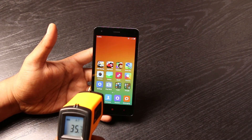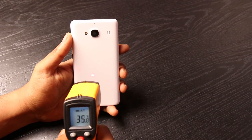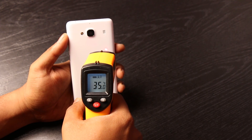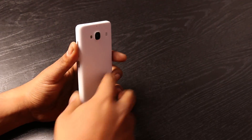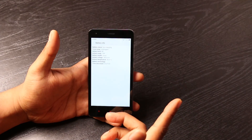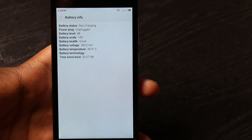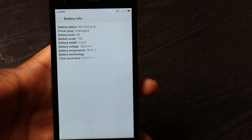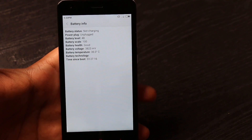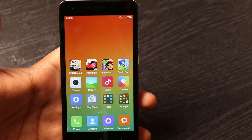We have a temperature gun with us — we'll take the initial temperature first, then game for about 15 to 20 minutes, and check the temperature again to see if it's shooting up or staying in the normal range. Right now it's reading around 34 to 35 degrees in multiple spots. The MIUI version 6 software also shows 36, possibly due to the lighting around, but normally it stays around the 33 to 34 mark. So let's start gaming and see how the Redmi 2 performs.